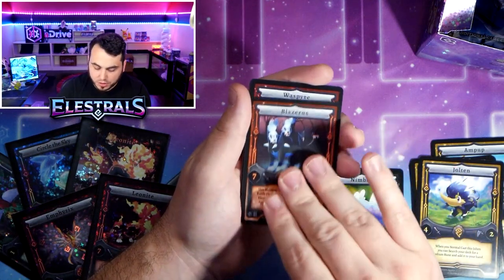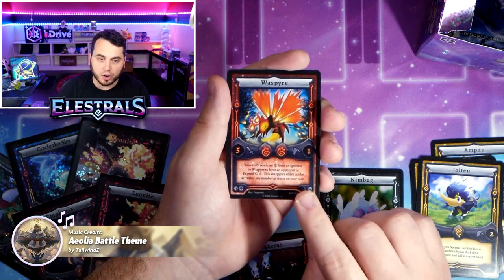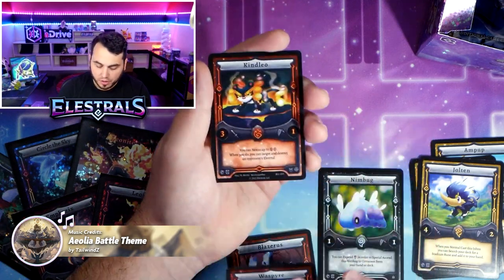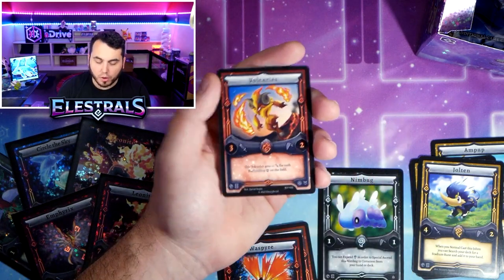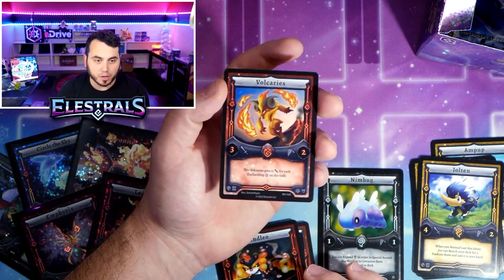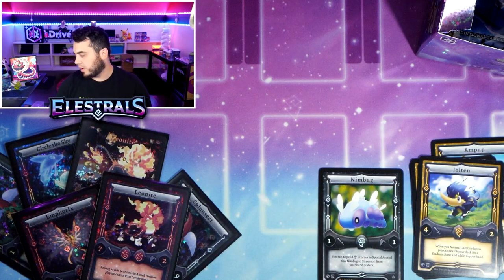Blazorous, Waspire - a card to look out for. Kinleo, another very good card. No holo but Volcaris - always a nice one to pick up, very good in Fire decks.